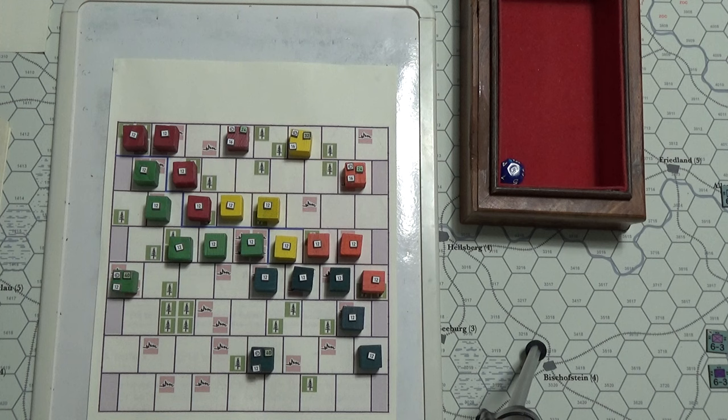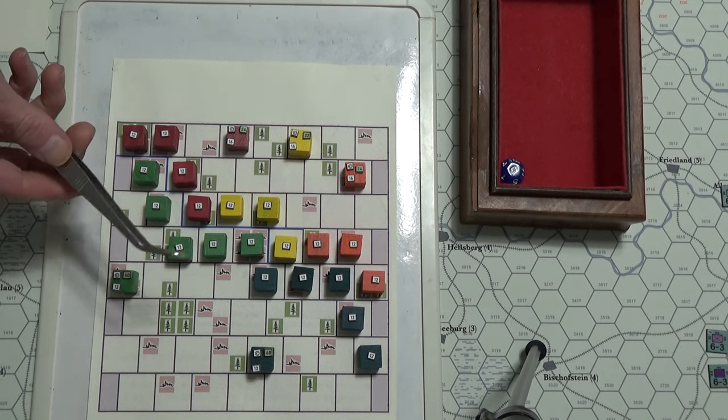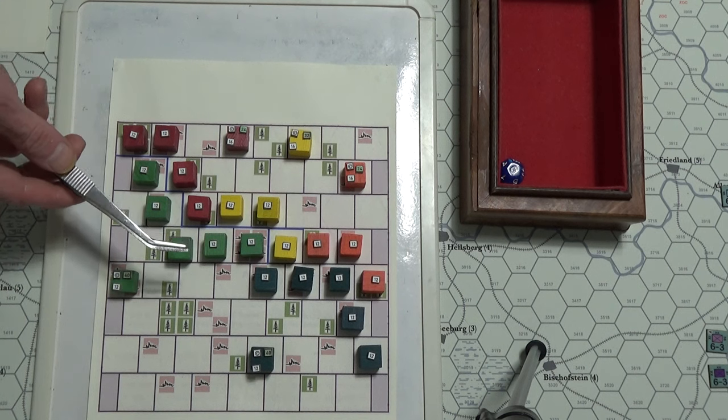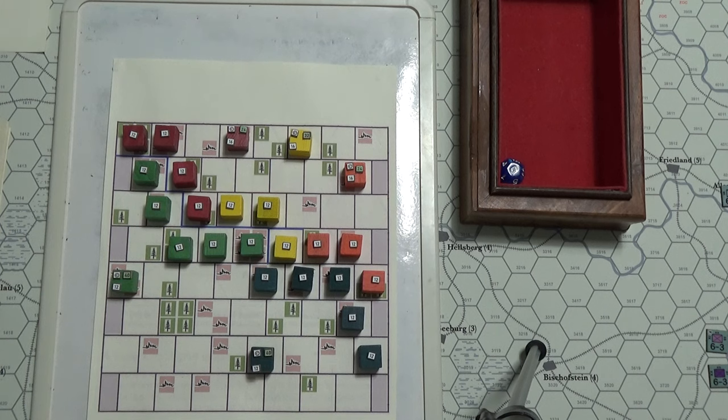This is going to be my fifth playthrough. The Russians are on the top — they're the red, the yellow, and the orange. Then I've got what I'm just going to call Austro-Germans: the green will be Germans, and then we've got the Austro-Hungarians.